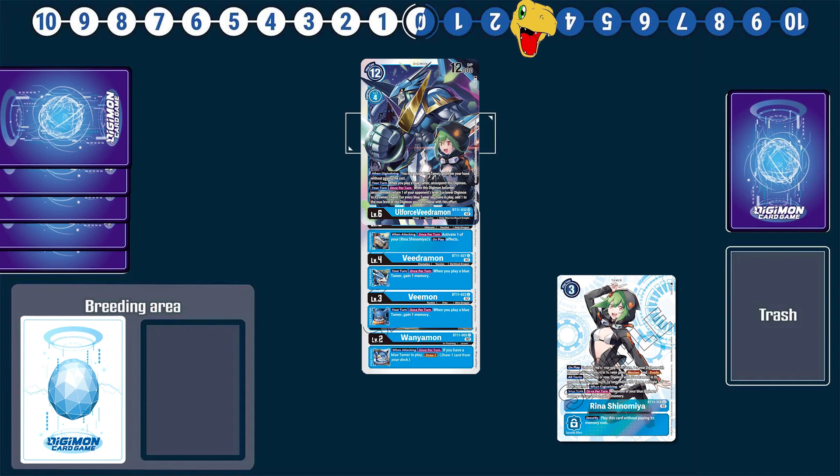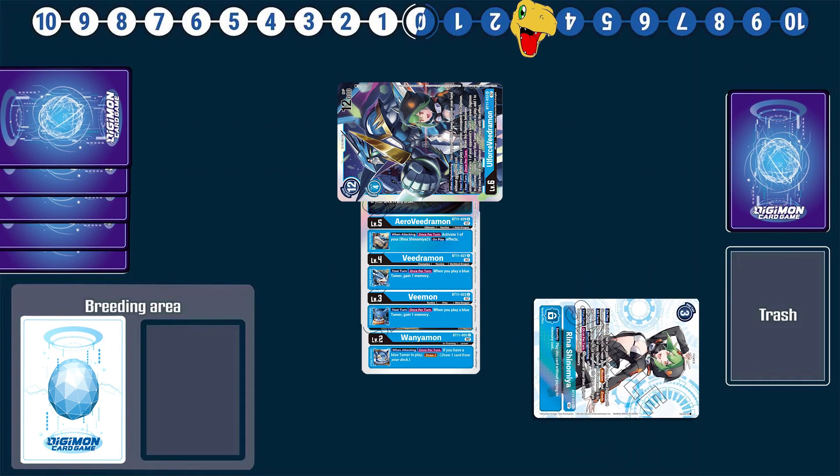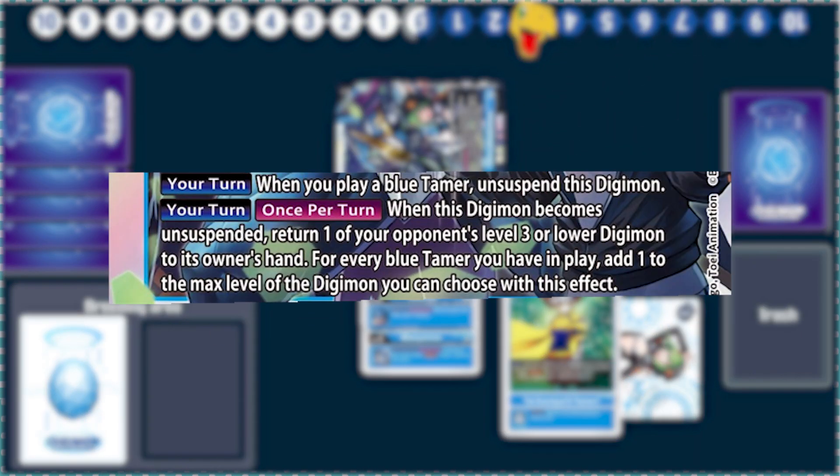And this is an all-turns effect, which means during your opponent's turn, if you have an active Rina and your Old Force becomes suspended — maybe by blocking or evading something — you can activate the when-digivolving effect of Old Force by suspending your still-active Rina, giving you a free tamer during your opponent's turn. Unfortunately, Old Force's ability to bounce and unsuspend only happens during your turn, which means you only get a free tamer. Could you imagine getting multiple triggers and bouncing stuff during your opponent's turn?